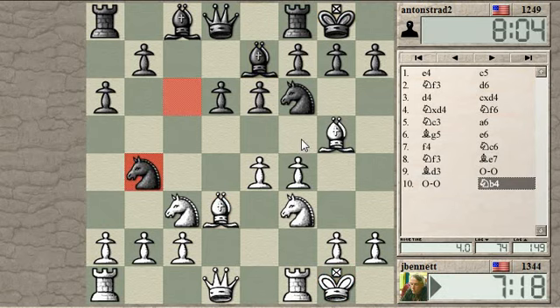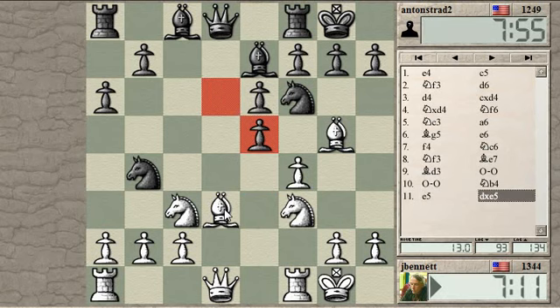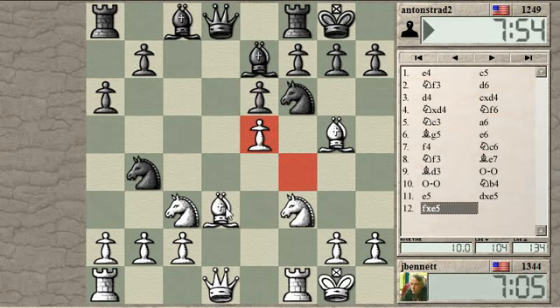Looks like I can push on to f4 at some point. The knight is going to take my bishop, maybe. I will trade my bishop for that knight. But now he's threatening to take twice here and mess up my pawn structure a bit.